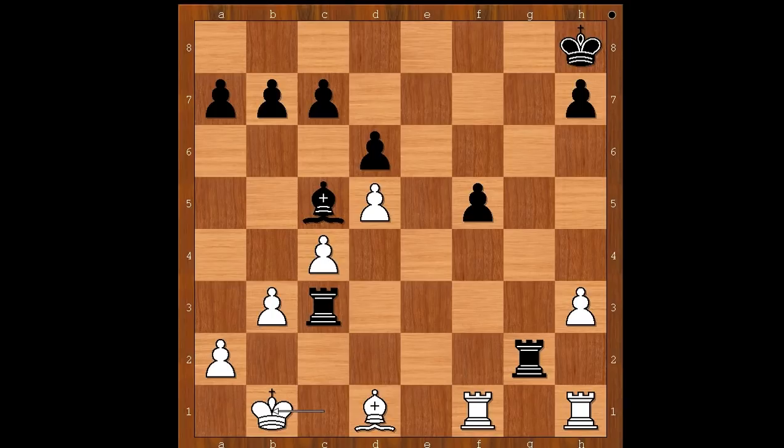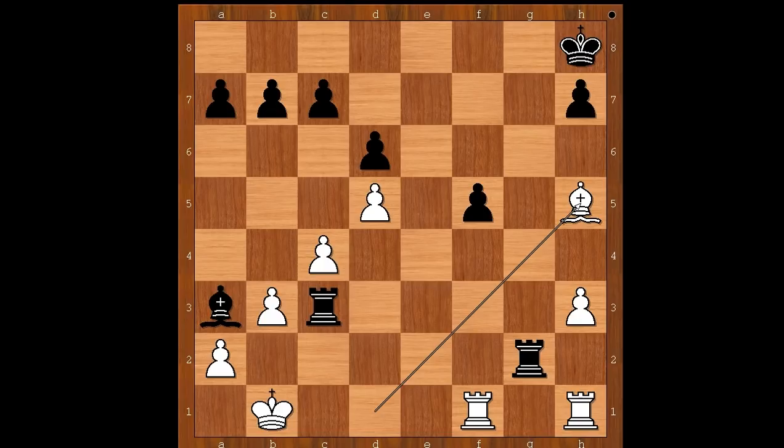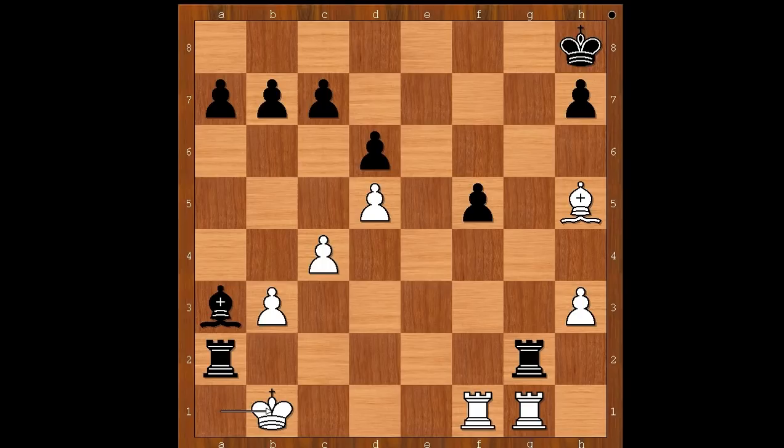Black played the move and white resigned. The move is Bishop to a3! Libert resigned in view of the continuation. The first rank must be defended — if something like Rook from h2 to g1, there is checkmate in one. So the bishop must move — let's say Bishop to h5, then Rook from c to c2, and what now? After a random move, Rook to b2 check, King to a1, Rook takes on a2 check, King to b1, Rook from g to b2 check, King to c1, and there is checkmate in one.